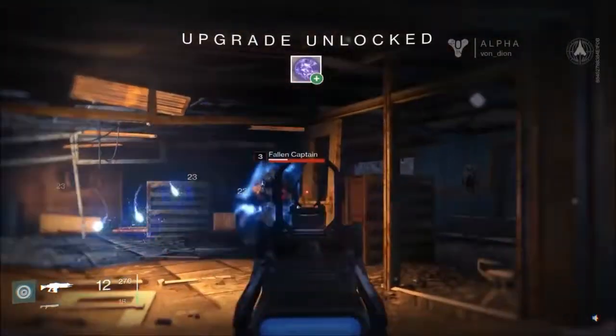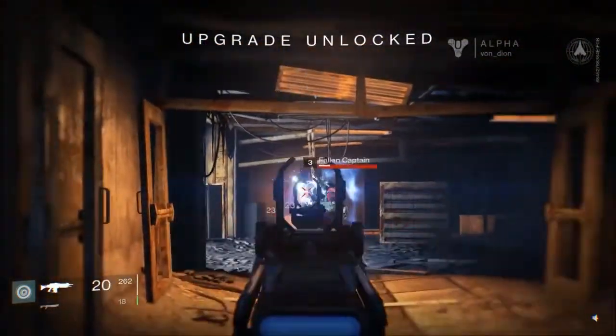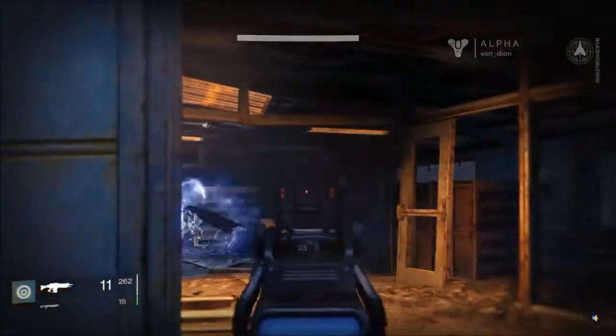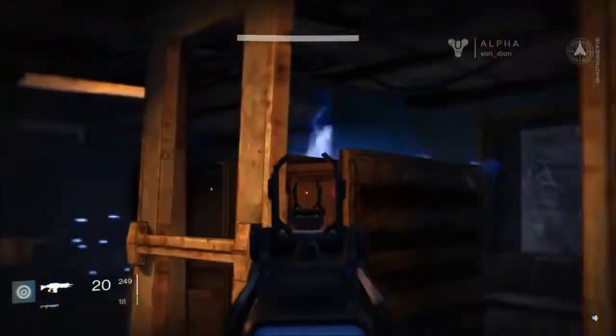What we've got here is a captain who's sort of an elite enemy. You can see he's got a little bit of an aura that means he has a shield. As long as that shield's up, you can't actually deal damage to his health, and the shields for the enemy do recharge.